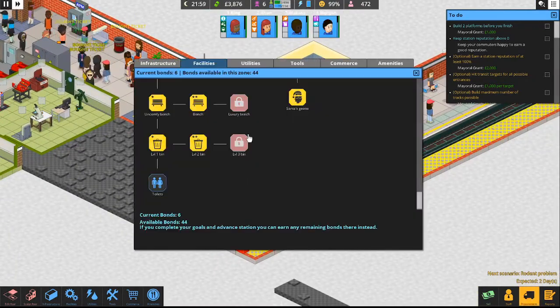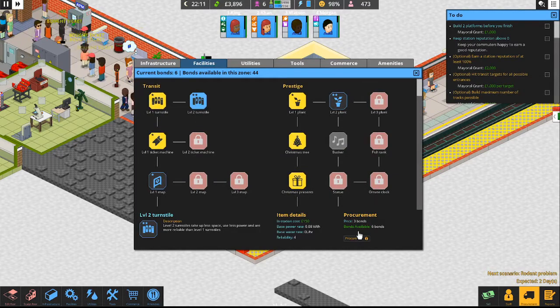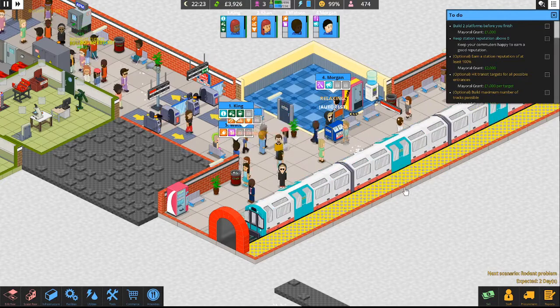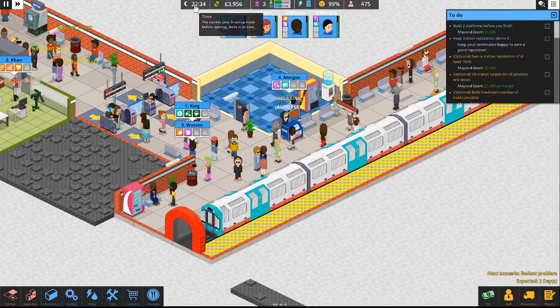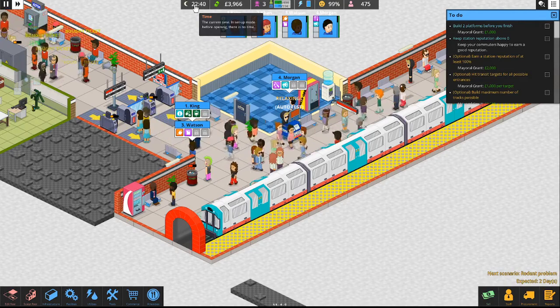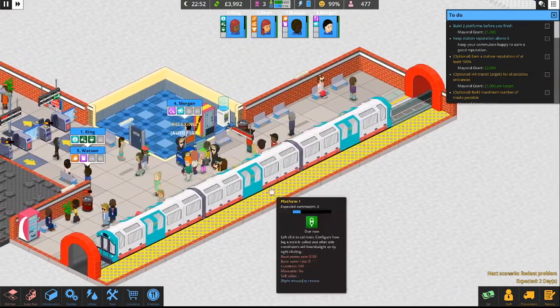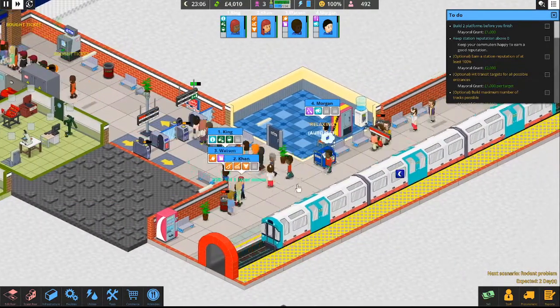We've got six bonds — we could buy the toilets, or let's go ahead and buy a level 2 turnstile for three bonds, we'll take that. Let's bring the next train in. I thought it closed at 10 — maybe it's 11. Everyone's just switching positions and then once that's done we'll start to sell things off. Must be 11.